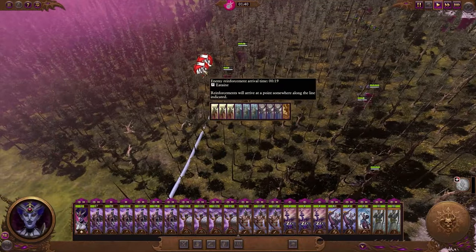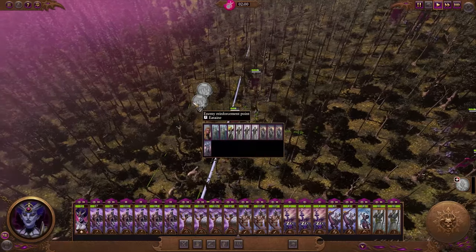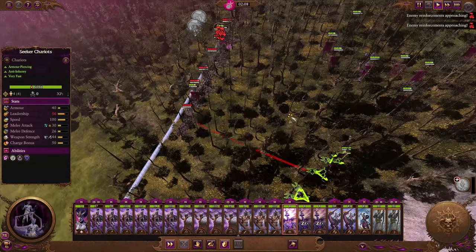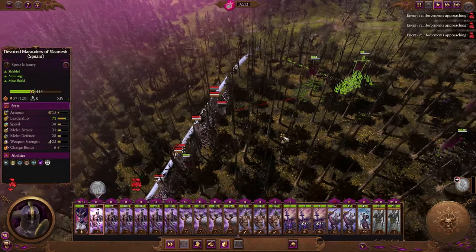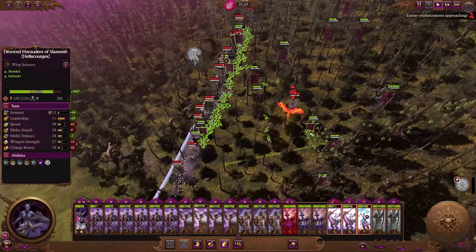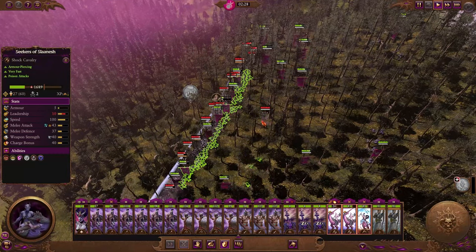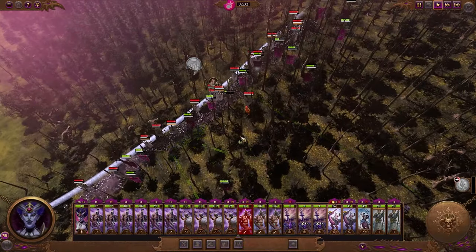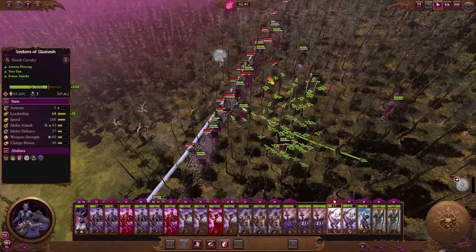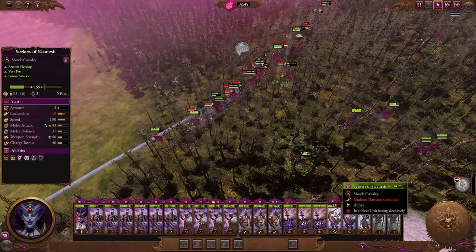That troop is definitely not making it. Game on. We thought we kept their reinforcements from coming in there for a second — no way, that's super lucky. So these troops are only going to last for a short amount of time. We don't want to lose them, but we need to hold the enemy back slightly until our troops get into position. They've got to come out. That's a pretty good result — I will take that. I don't think we really lost anything.